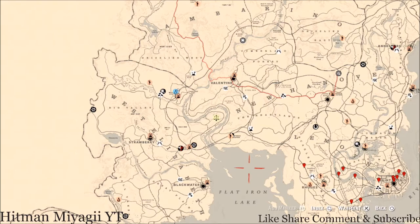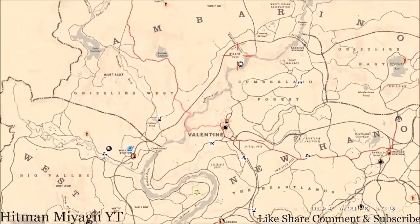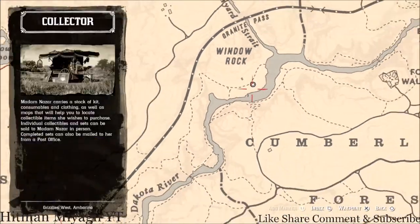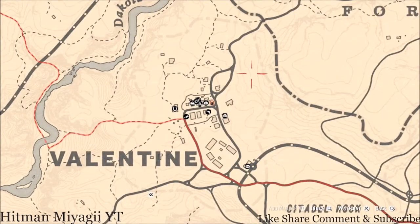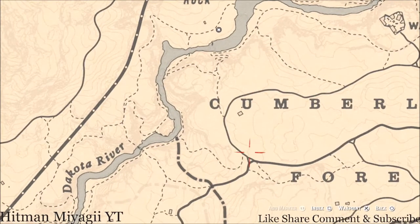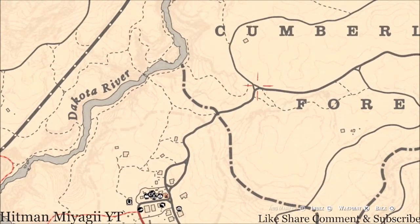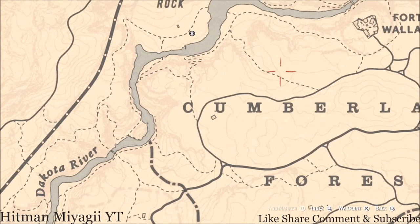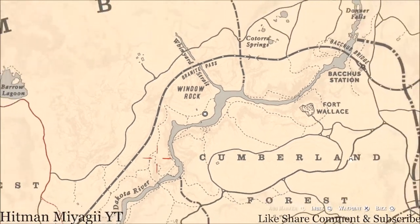Madame Nazara's location — if you're looking at the map, she's right above Valentine, up here in the Window Rock area, right at this location. To get to her, simply fast travel to Valentine and make your way up. It's a little cut-through, so pay attention to the map. I usually get here, go to this dotted line, cut through the forest, get to this dotted line, and follow it around.